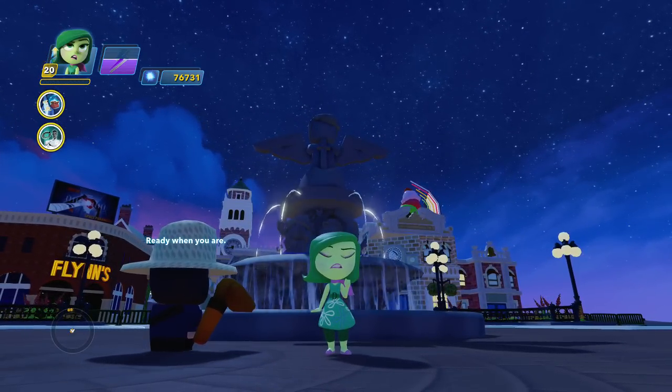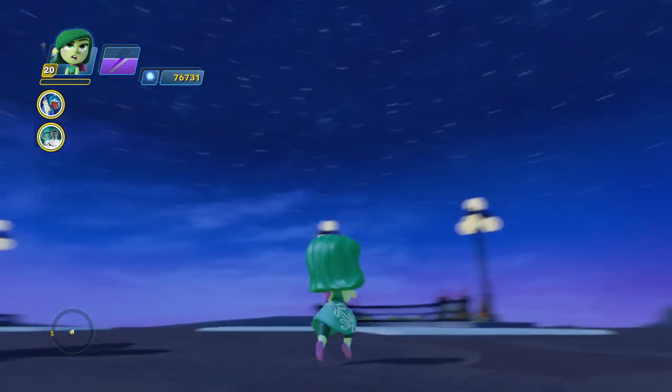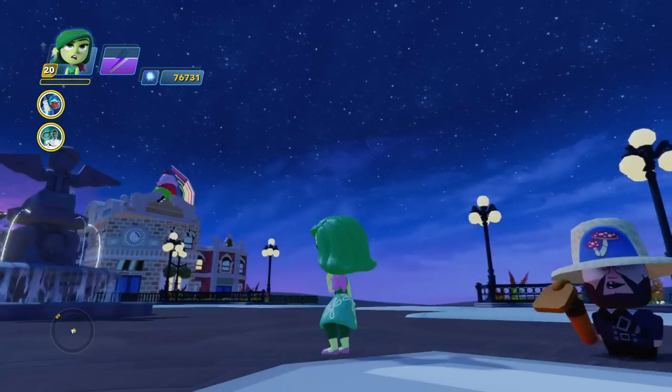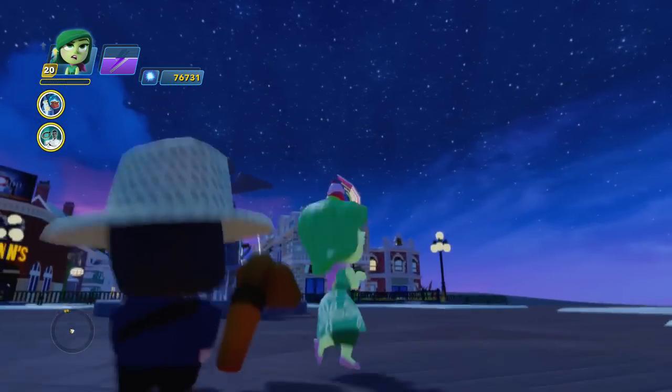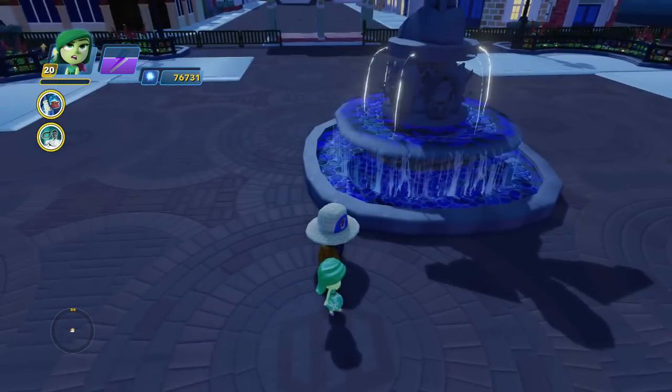But she's got to do what she's got to do. I took her out of Riley's mind just so that she could help me. Joy and Anger were willing to, but Disgust just wanted to do her own thing. But anyways, here she is with Barbossa following her along.